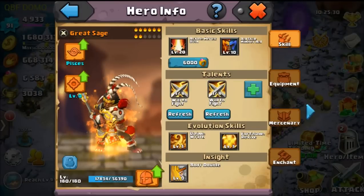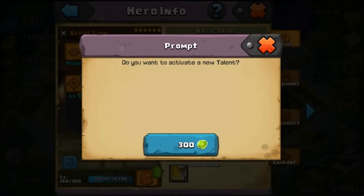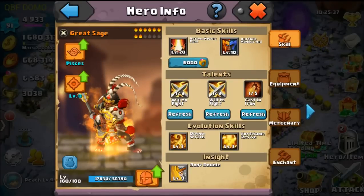I'm going to go ahead and show you by activating a new Talent, which will cost you 300 gems. If we do that, it's going to open up and it's automatically going to pick a random Talent for you first off the bat.